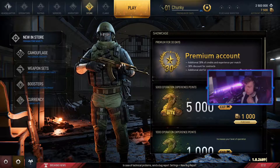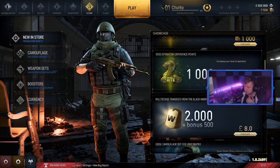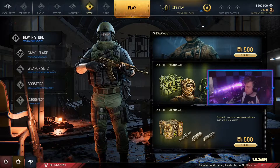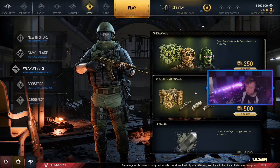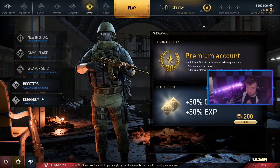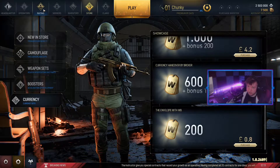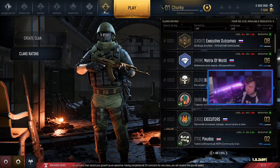Let's have a quick look at the store. So premium account — for 30 days it's £4.20. That gives you experience points, a thousand War Bonds and stuff like that. War Bonds is your premium currency alongside your normal standard currency. You can get some crates and stuff, camouflage sets so you can customize all the operators and weapon sets — your sprays, all that kind of thing.